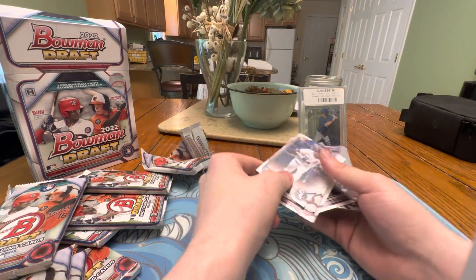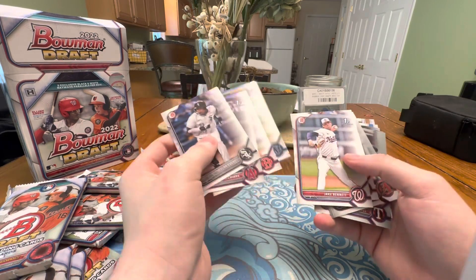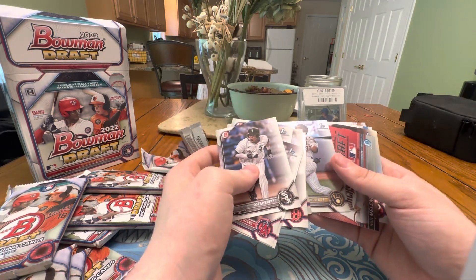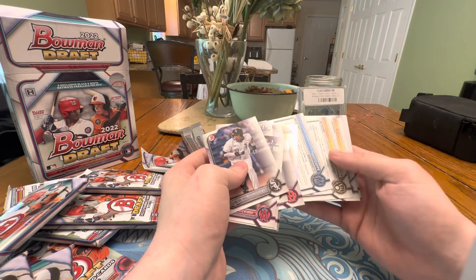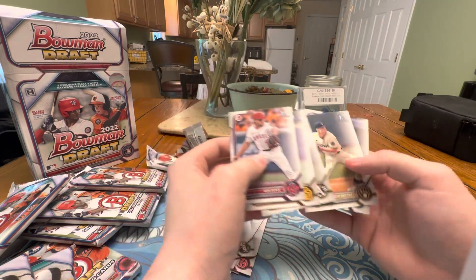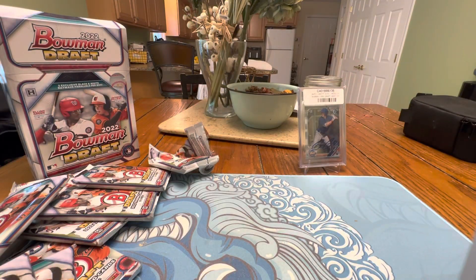So this looks like it's flipped, so we're going to have to flip this around. One first right here. Andrew Pintar. Eric Brown Jr. — that's a nice pull right there. A few of these cards are flipped. We've got another Ben Joyce. Robbie Snelling. Nothing too crazy in the first pack here, so we're going to continue on.